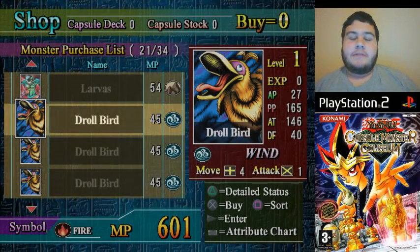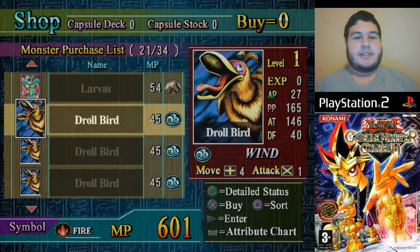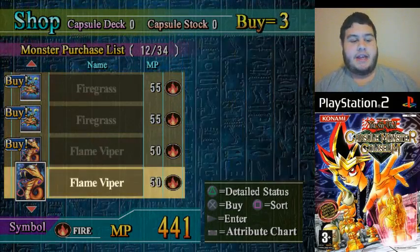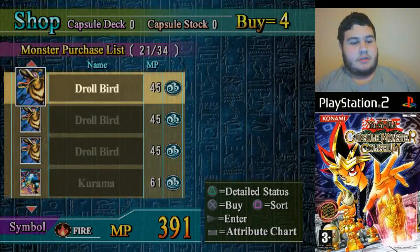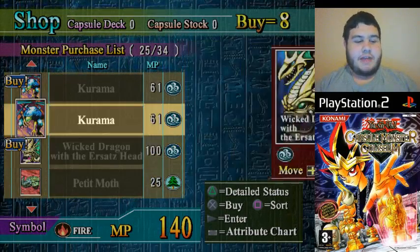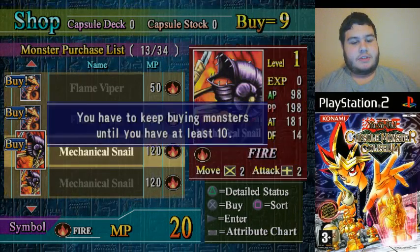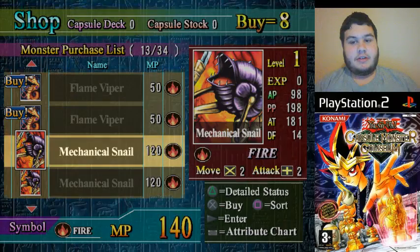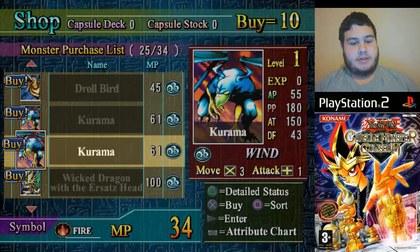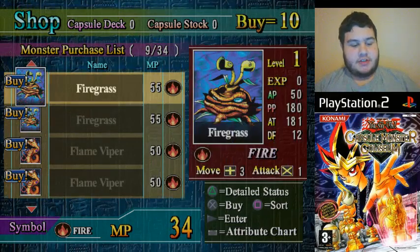When you purchase a symbol pack it gives you a certain combination of monsters of your symbol attribute, but I like to choose Custom Symbol because it gives you the choice of what you're buying. You can get some monsters in this early shop that you wouldn't be able to get otherwise — always a great thing. Let's buy one of these... I need to buy 10 monsters. Let's buy another one of you and another one of you. We don't have any money for anything else, so we are good.